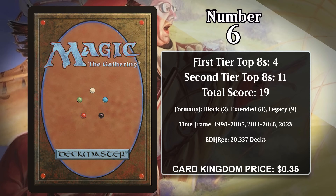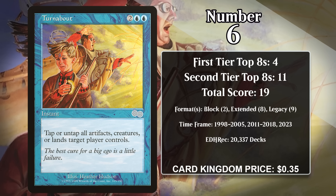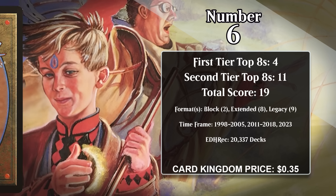At number six, it's Turnabout. For two generic and two blue, it's an instant, and when you cast it you choose artifact, creature, or land, and then you either tap or untap all permanents of the chosen type target player controls — so it's sort of like a mass Twiddle effect. It saw some play in Block Academy decks as well as High Tide decks in Extended and Legacy. While it isn't quite as good at untapping just one busted land over and over again, it is better when all of your lands are producing extra mana, like on a turn where you cast High Tide. High Tide decks aren't exactly the best deck in Legacy, but they do put up top eights in the format sporadically, so Turnabout is pretty likely to gain more points in the future.